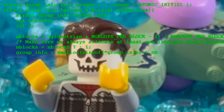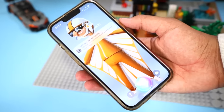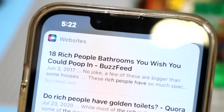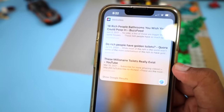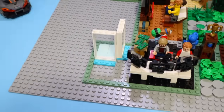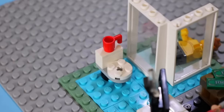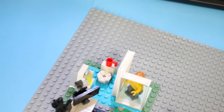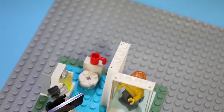I had to gather some important information — Hey Siri, how many toilets do rich people have? Siri found results including '18 rich people's bathrooms you wish you could poop in' and 'Do rich people have golden toilets?' Many months later, after enlightening my mind, I included a shower module, a legendary toilet design, and a urinal. We got a toilet with coffee on top, just in case you're tired, constipated, and need to stay awake.